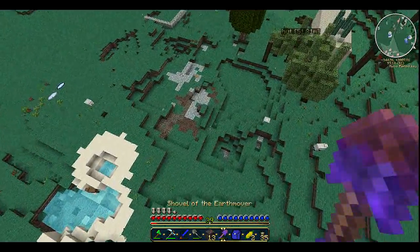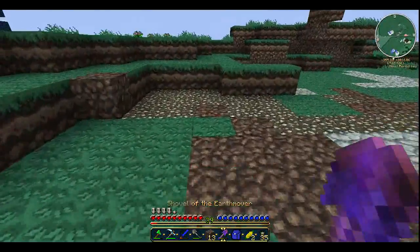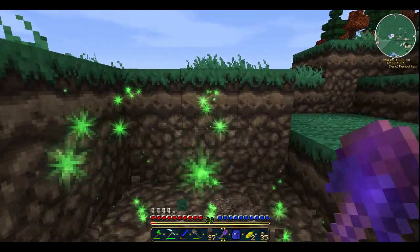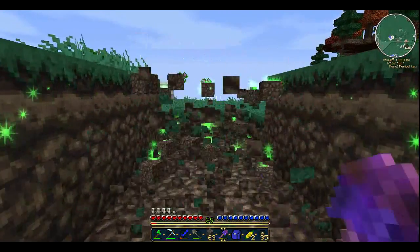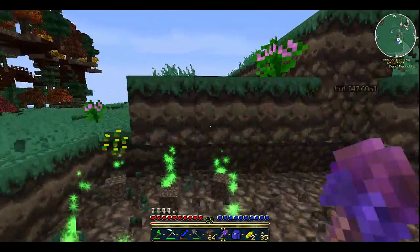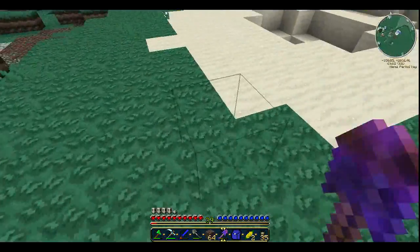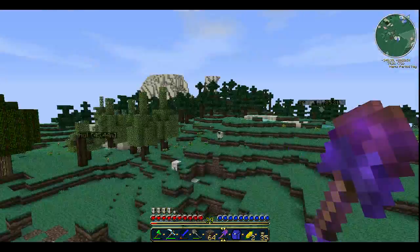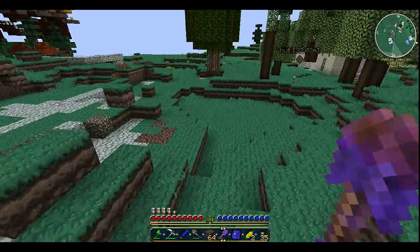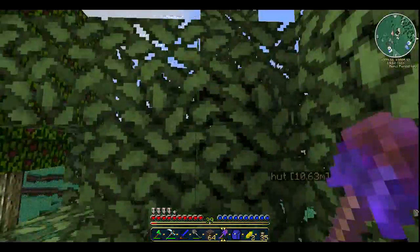I have this really cool shovel — the Shovel of the Earth Mover. Basically it removes a three-by-three area, so I can shovel out a huge amount of dirt, which is nice, especially because I need so much dirt for up there. And what I'm going to be doing for the roads is using glass — making the roads see-through, so you can look down when you're walking and see the ground underneath you.